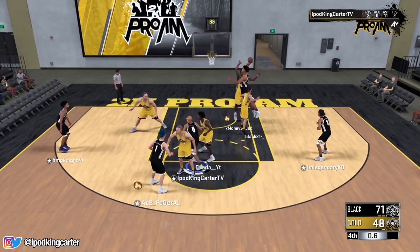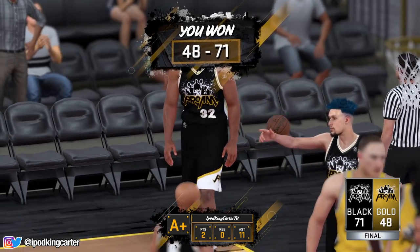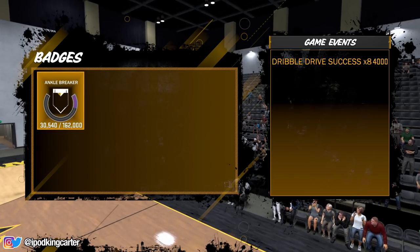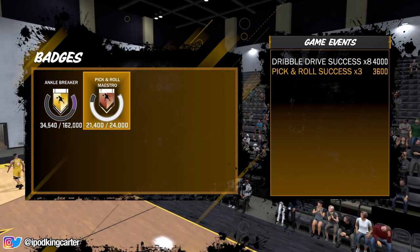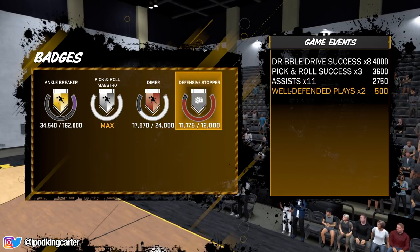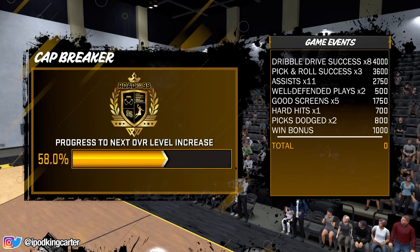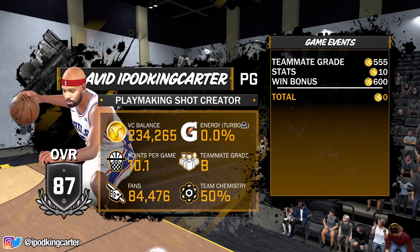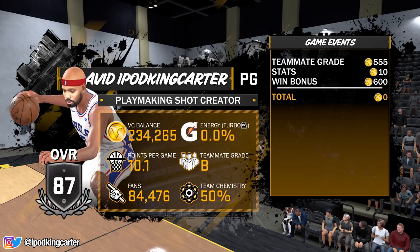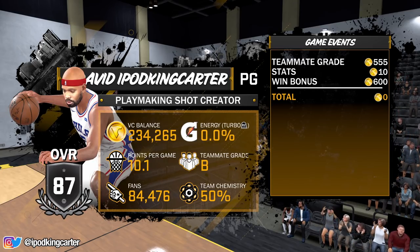It's all about what your badge totals go up to. If you get a lot of ankle breakers, mid-range dead-eye shots, or difficult shots — this is for builds like mine, it can vary — I'm going to show you what my badge success totals up to and how many rep points I get. Look at all these points: drop success 4,000 right there. In total I got 15,000 points from my game events and almost 10 percent to my overall rep progress.